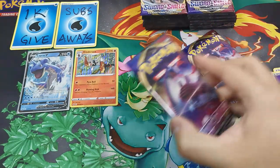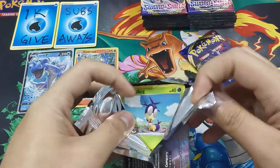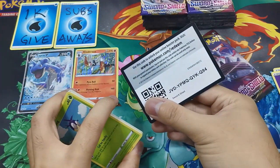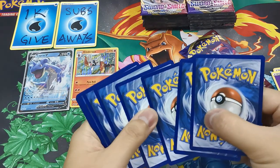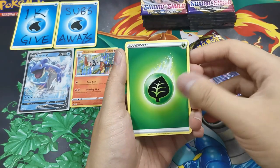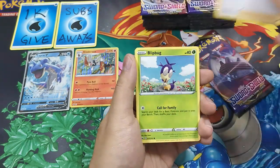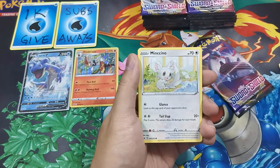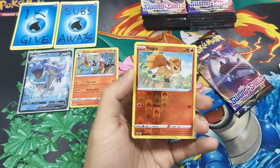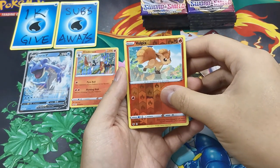Second last pack. One more — maybe one more ultra rare, something else. Rift Energy, Seedot, Ordinary Rod, Bunnelby, Blipbug, Rhyhorn, Minccino, Chinchou, Koffing, Rookidee. Reverse Holo, and the rare...